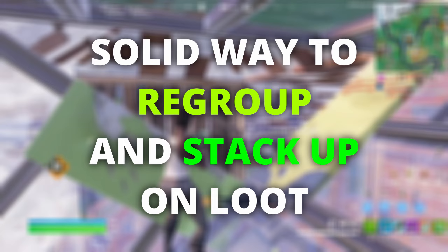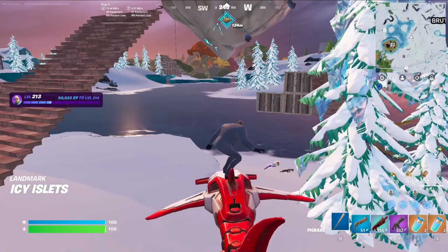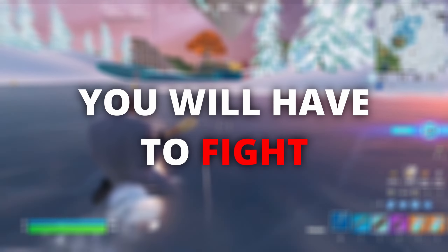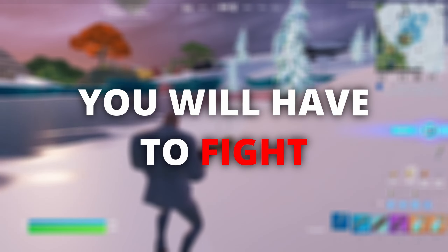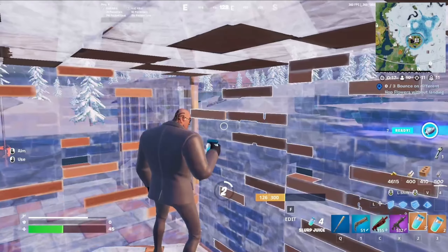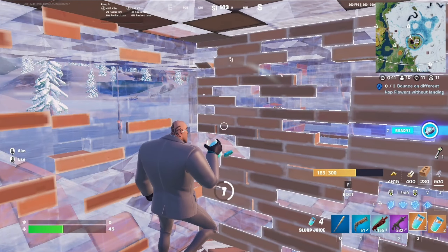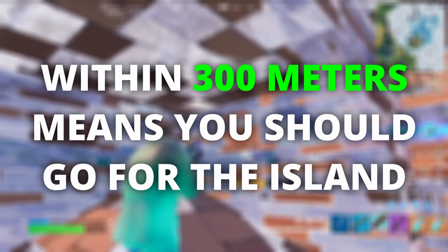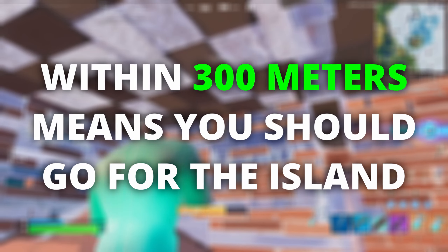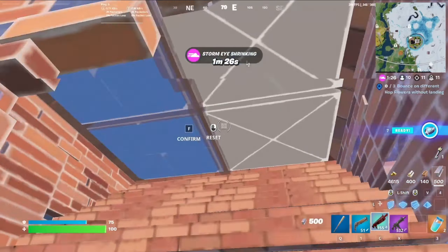Now that we've covered the basics of what the island contains, let's go over what you'll have to do to capture it. The first main thing to consider is that you'll definitely have to fight. Especially in competitive, plenty of people are going to be trying to board the island, climb up to it, and take it for themselves. Depending on how close you are, you need to decide whether it's worth going for. If you're within 300 meters, it's definitely a good idea to go take the island. If you're further than that, it gets a bit more risky.